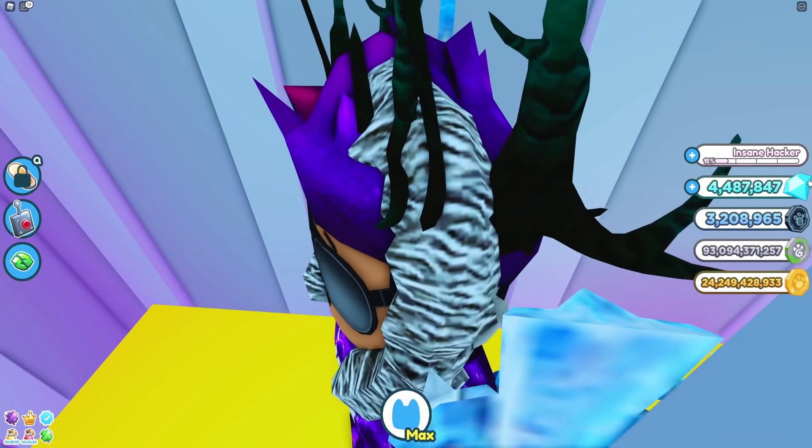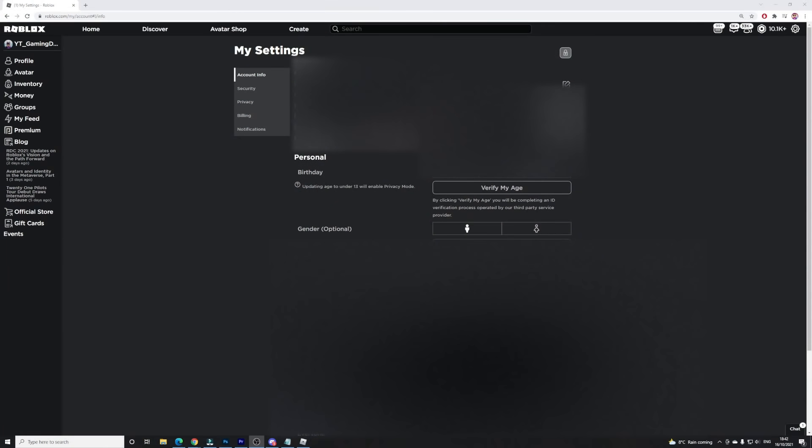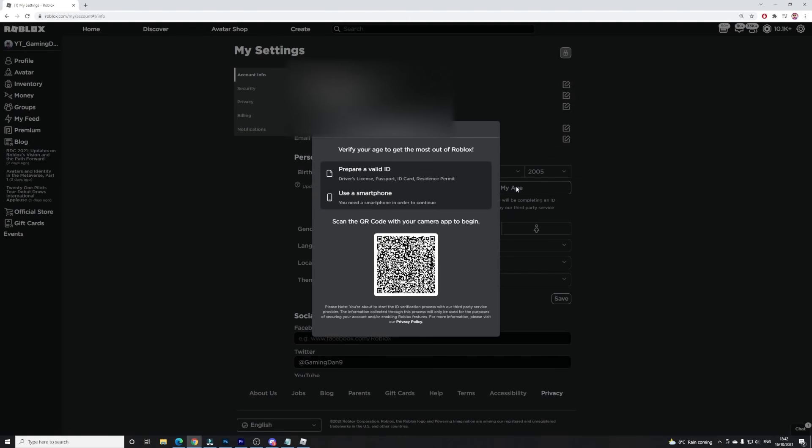What you're going to want to do is go to your settings. As you can see here, click 'Verify My Age.' By clicking that, you'll be completing an ID verification process operated by a third-party service provider. Once this comes up, you can either verify with a smartphone by scanning the QR code, or you can prepare a valid ID — for example, a driver's license, passport, ID card, or a permit.